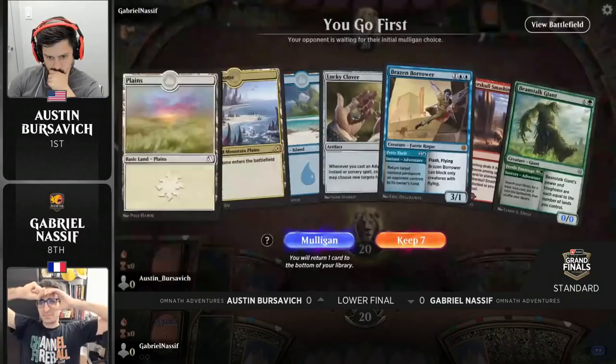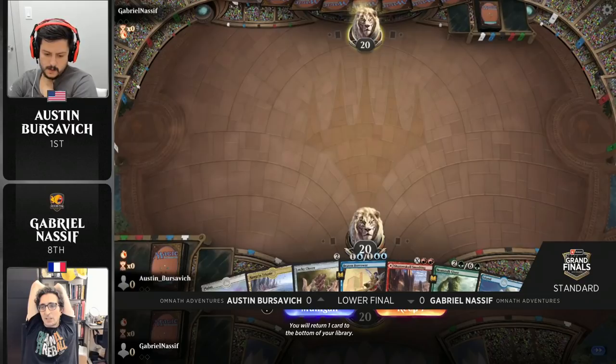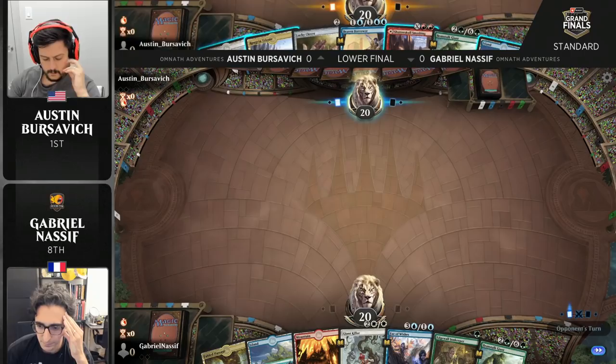We'll see if we can get Reid back. In the meantime, kicking things off here with the openers of these two players — obviously Lucky Clover, the exact card you want to see in your starting hand, along with that Beanstalk Giant, although no green mana for the Fertile Footsteps. On the other side, Nassif has the Fabled Passage as a green source, but won't be able to power out a turn-one Edgewall Innkeeper. And no Lucky Clovers to speak of.